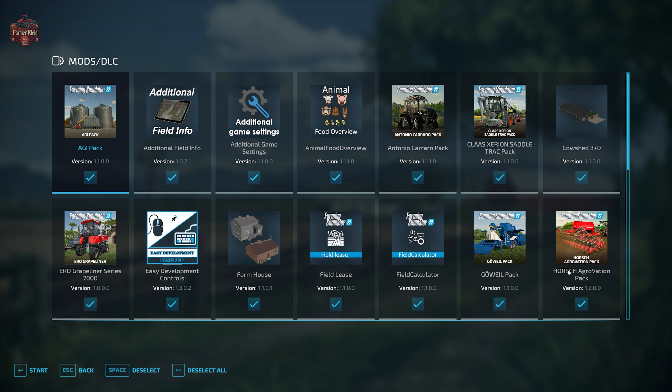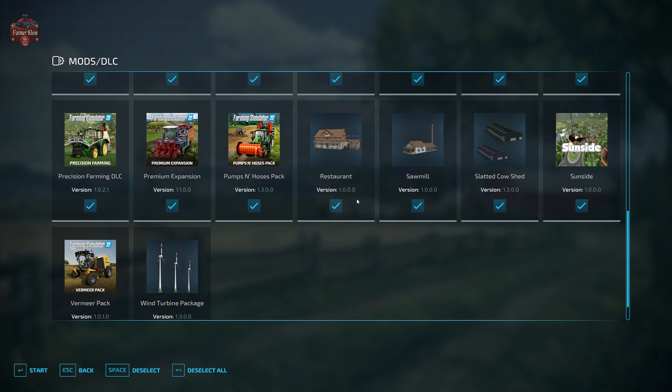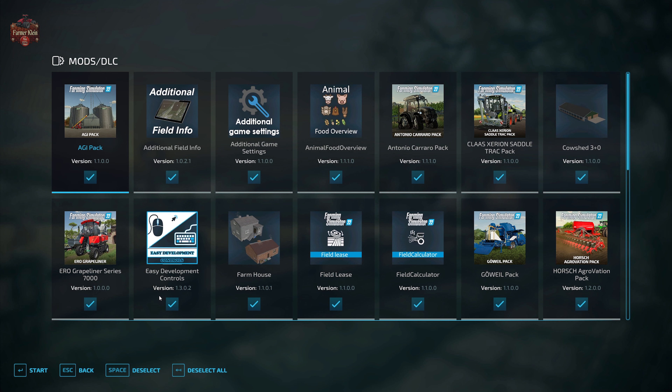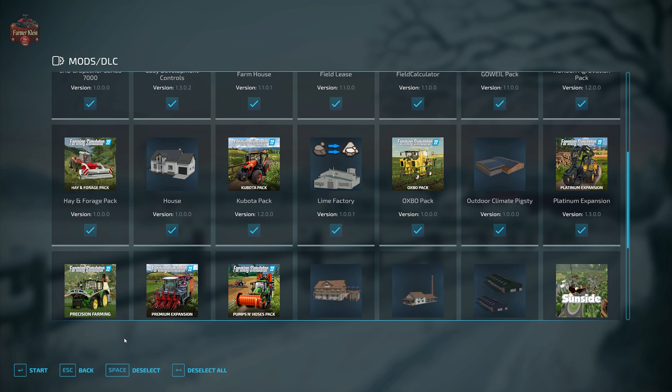The nine required mods include the cow shed 3+0, farmhouse, house, lime factory, outdoor climate, pigsty, restaurant, sawmill, slatted cow shed, and wind turbine package. In addition to those required mods, we are also using the mods we typically take a look at for maps: additional field info, additional game settings, animal food overview, field lease, field calculator, and precision farming.